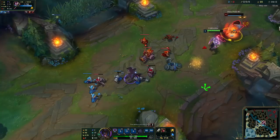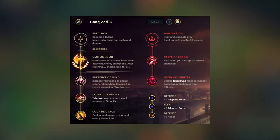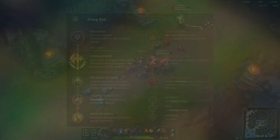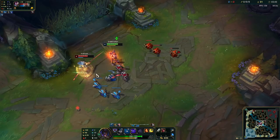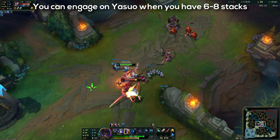Electrocute allows you to burst down Yasuo when he least expects it, but this is actually not the best rune page. The best rune page that you can take against Yasuo is a Conqueror rune page. Yasuo is not a squishy champion like other mage mid laners, so Conqueror works really well versus him. It allows you to take trades that you could never take with Electrocute and even win them by just auto attacking him. The most important thing to know if you are playing this rune page is to all-in him when you have at least 6 or 8 stacks of Conqueror.